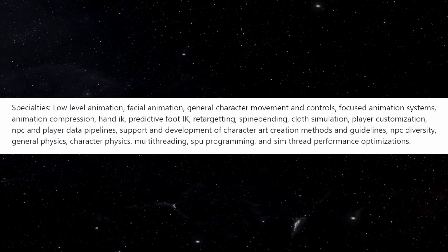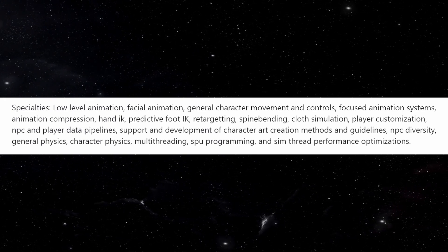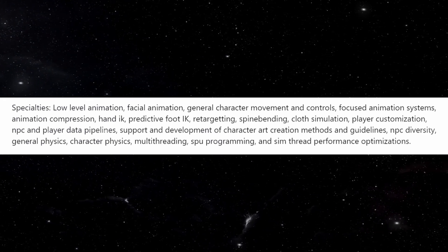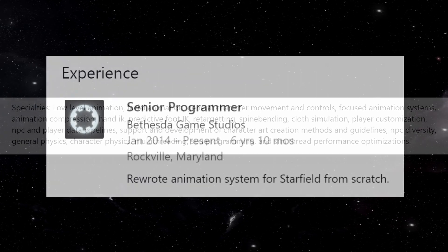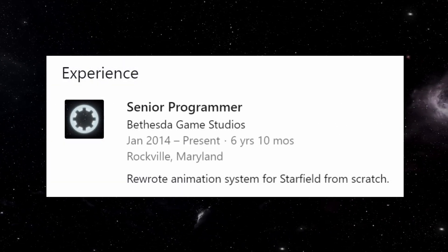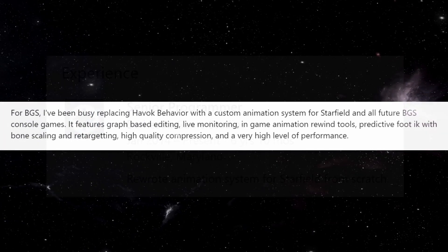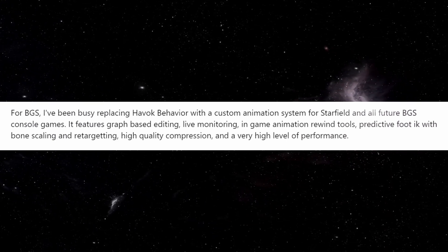Their animation seemed to feel a little dated in Fallout 4. Fallout 76 did a better job, so I'm actually excited to see what this entire new animation system is going to look like in Starfield. The actual confirmation is right here in his about section: 'For Bethesda Game Studios, I've been busy replacing Havok Behavior with a custom animation system for Starfield and all future Bethesda Game Studios games including The Elder Scrolls 6.'